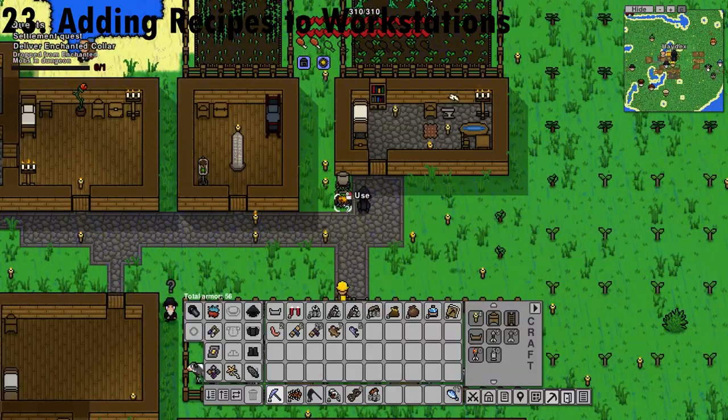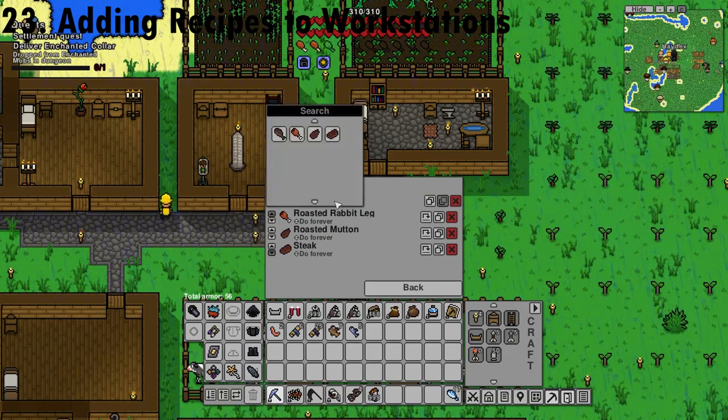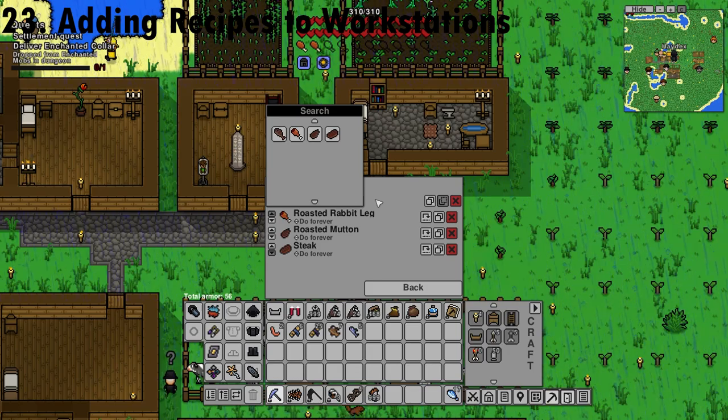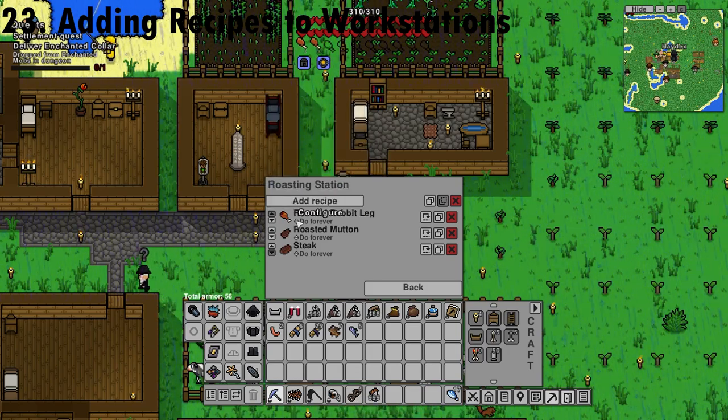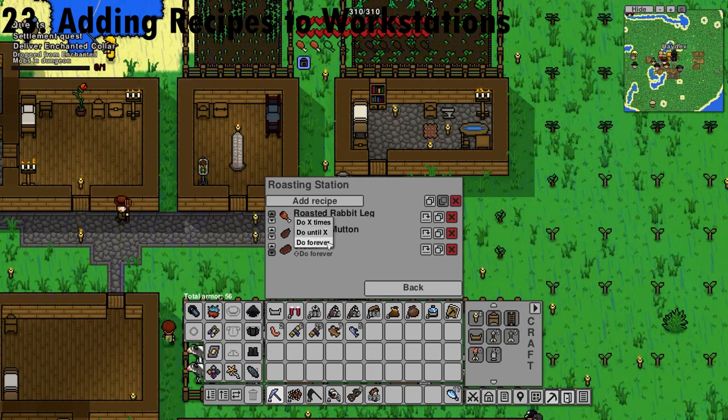You can add recipes to workstations by right-clicking, selecting Configure, and then choosing Add Recipe to make villagers select what they want to do. From there, you can change how many times you want them to craft by clicking the arrows — setting it to do a certain amount of times, do it until a certain quantity is reached, or do it forever.